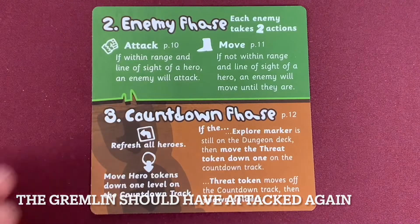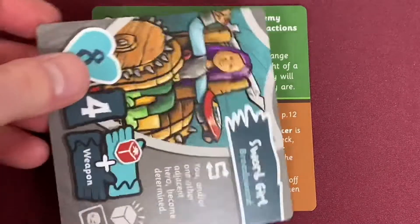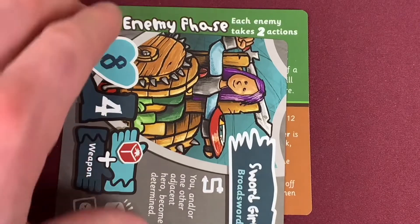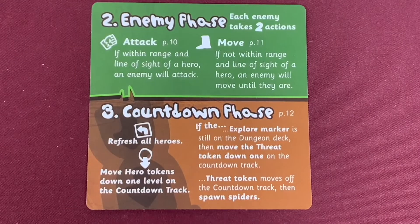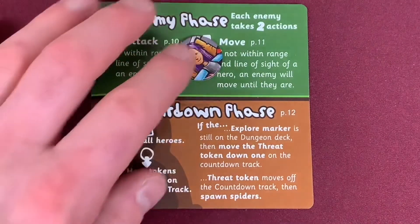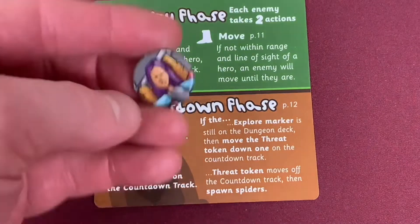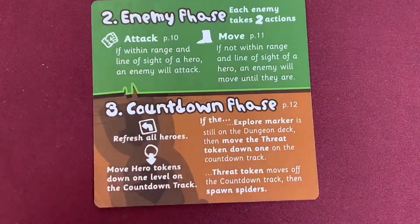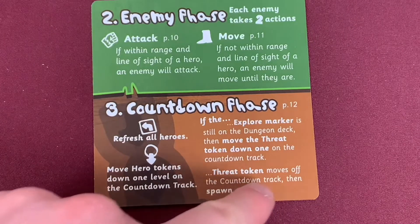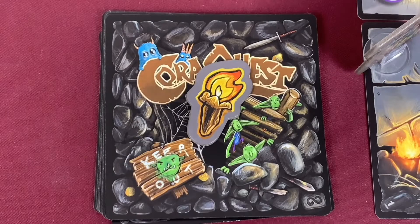With the enemy phase complete, we move to the cooldown phase. First, refresh all heroes — we've been forgetting to turn hero cards sideways when their turn is complete, but we'll do better. Hero tokens on the countdown track move down one space each cooldown phase. Once a token falls off the track, you get it back and can use that special move again. The threat tracker stays on two because Ridley explored a tile this round. Place the exploration token back on top of the quest deck.